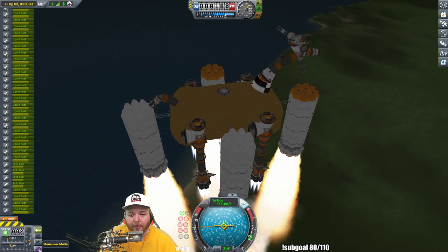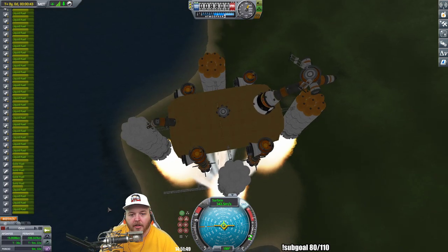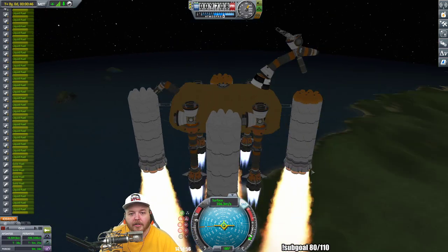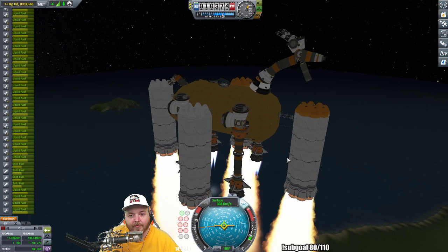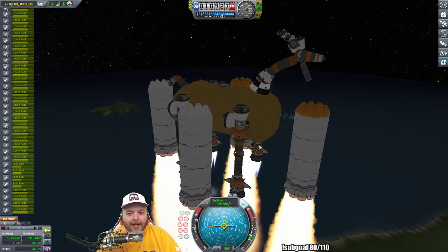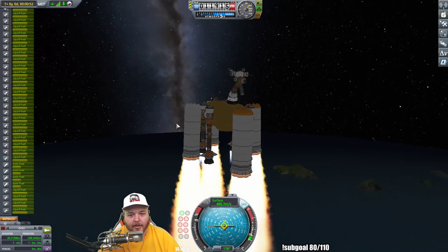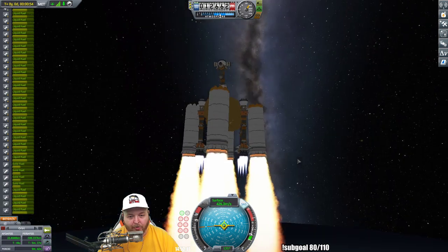We'll switch over to maneuver mode so you can see our height — our apoapsis and periapsis. We're burning up! We're going to make it into space, hopefully. We've made it into orbit once already, then I added some accoutrements and sent it back out for a second round, and during that second round it blew up. So this is the third round, and hopefully we've fixed the problem.